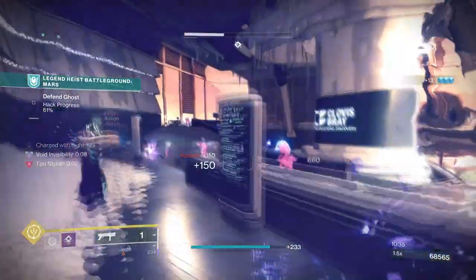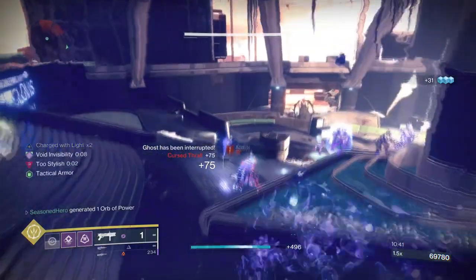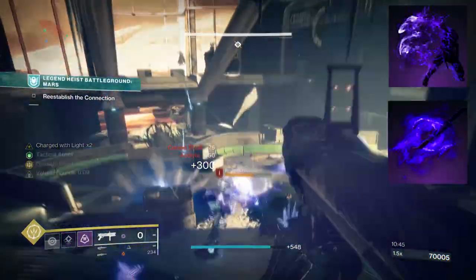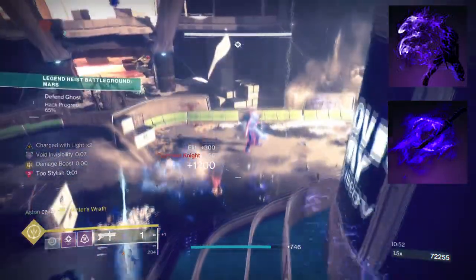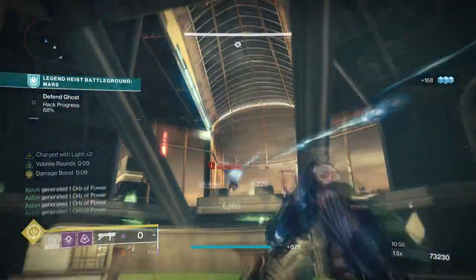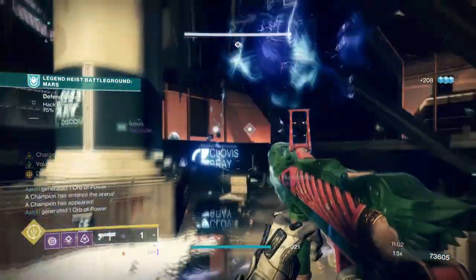I'll call it Volatile Lion — although you can name it Volatile Puppy if it's not your thing. To start, you're going to want to have Vanishing Step so you can become invisible each time you dodge, and then Stylus Executioner, where after defeating a weakened, suppressed, or volatile target you'll become invisible and gain true sight. With these two combined, you'll always be able to retain your invisibility status when one ability is on cooldown, so there won't be a long wait to keep the flow of the build going.